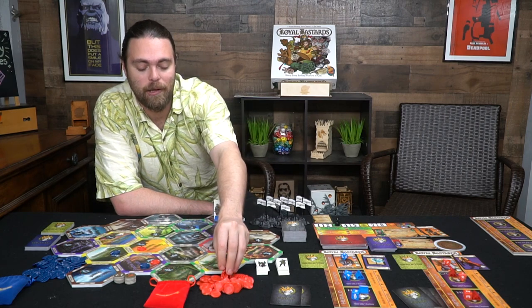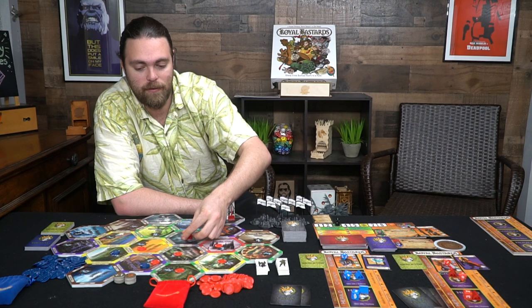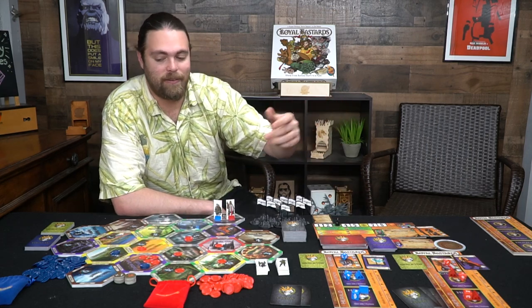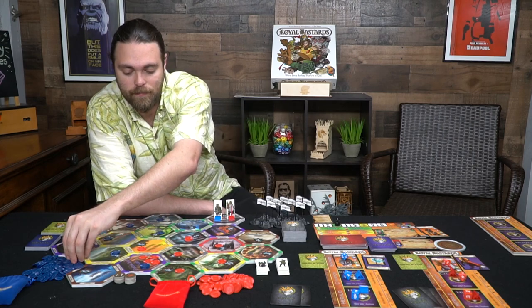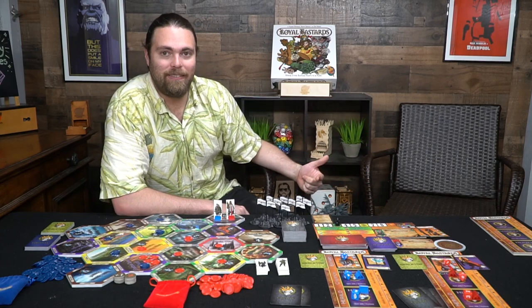So if Donnie took first he could place eight tokens anywhere he wants. Then second place, Fergus, gets six global support tokens to place down wherever he wants as well. Everybody else resolves in order. That's basically how those season turns work — they become serious battle royales in which everybody takes part.